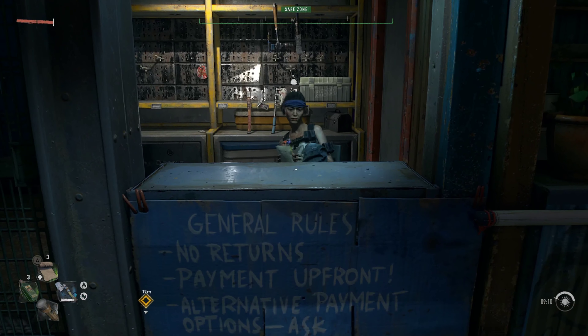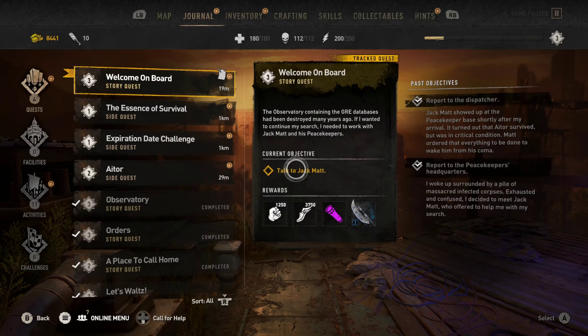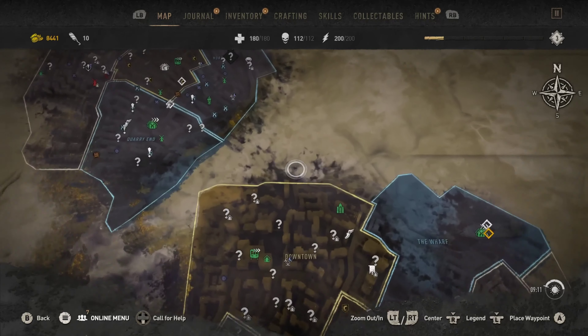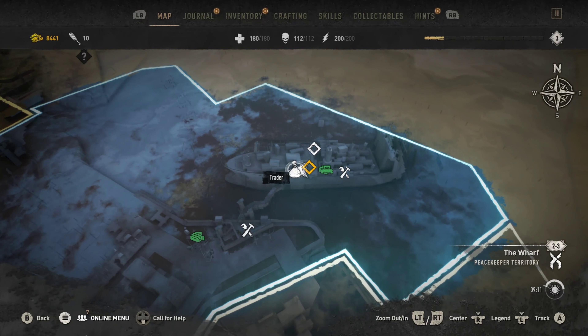I'm playing on the Xbox One Series S. First thing first: open up your map — that's number one. Open up your map and find a safe zone. Doesn't matter which one you go to, just find one.